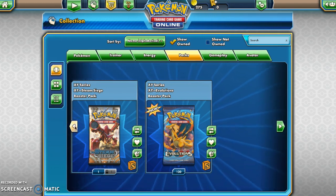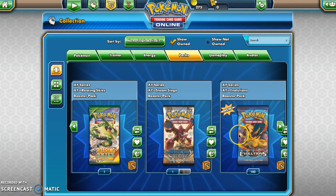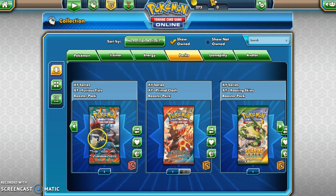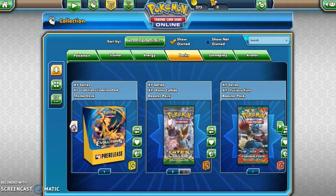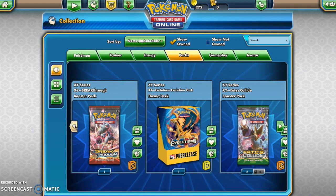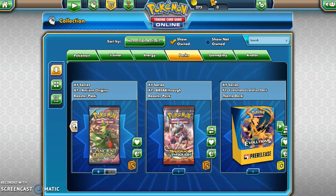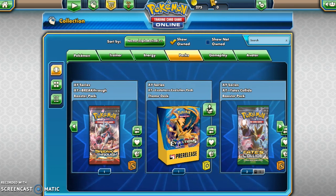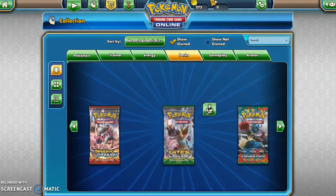I want to show you guys some of the different packs I have. I tried to get one of all of the newer sets, but we got two Steam Siege, one Roaring Skies, three Primal Clash, one Furious Fists, four Fates Collide, and we're also going to be opening up the pre-release deck box thing. And then we also have a Breakthrough and an Ancient Origin. I'm going to start with the pre-release box.